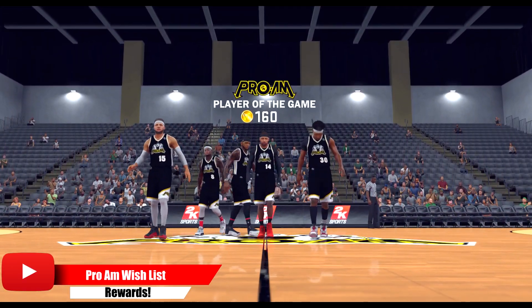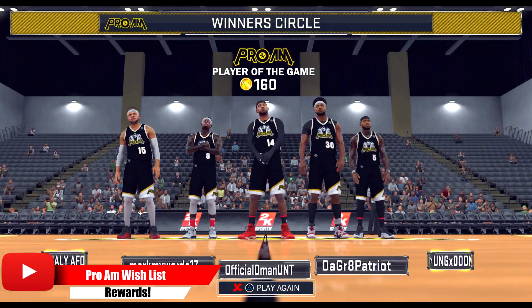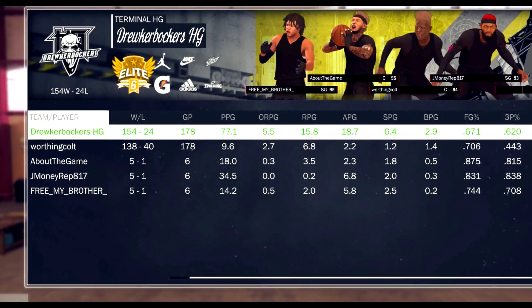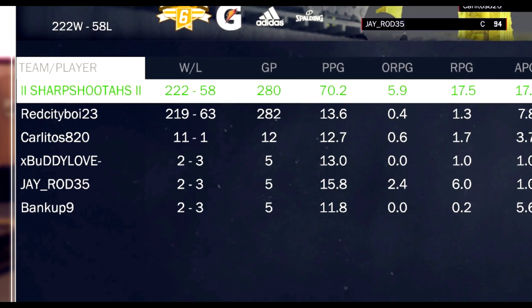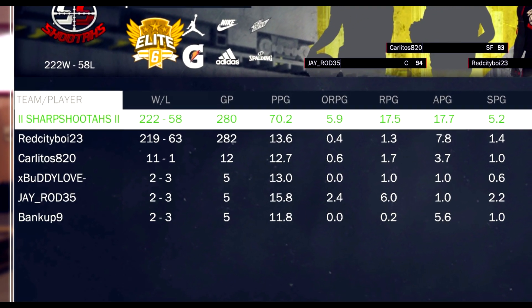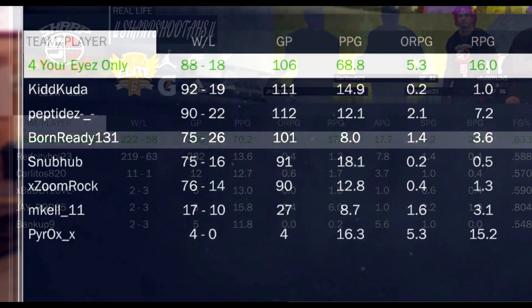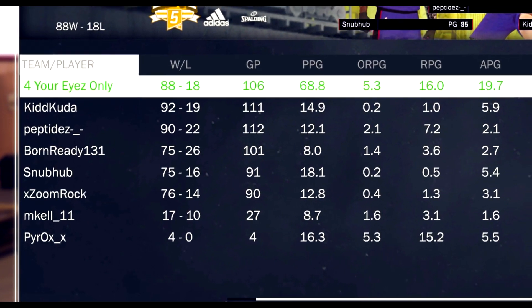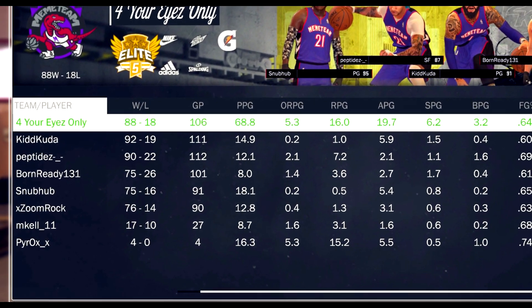Now let's talk about the actual Pro-Am mode, starting with the roster. If there's a roster, there's a GM — so people can run without the team leader or GM being there and still get wins for the team. That was not possible in 2K16, so I like this format better. But there is one thing missing from 2K10 and 2K11, and that is the option to promote somebody as GM.